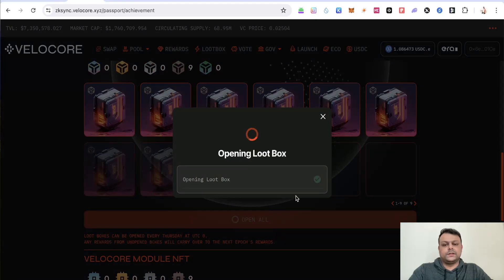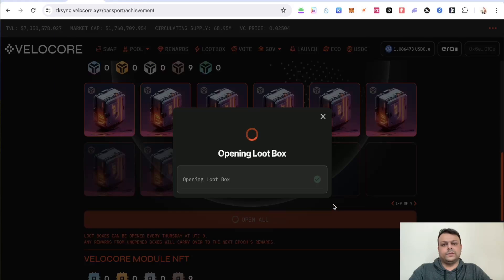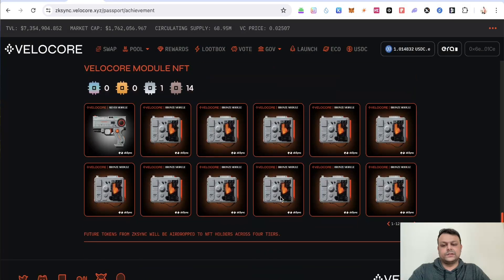I'll go into my collection and open one. We'll wait for the transaction to finish — I'll sign it on my MetaMask wallet. It's taking a bit of time but it will open. Once finished, as you can see you are getting this module NFT — multiple module NFTs. I have now received one of them.